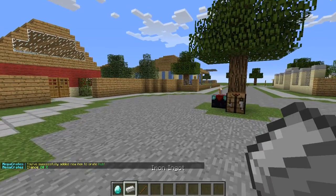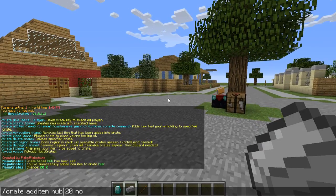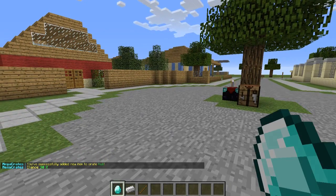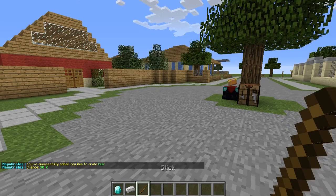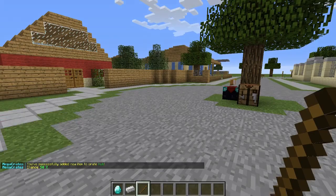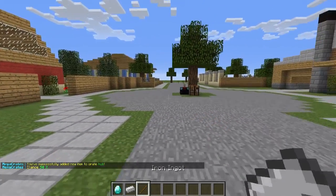We just added that one. Let's do /crate add item with the crate name, then 30% chance for the next item, and type no for the custom name. So the diamond has a lower percentage chance to be pulled, and the stick will have a higher one at 50%. Hit enter — there we go, we've added these three items with their respective percentages.